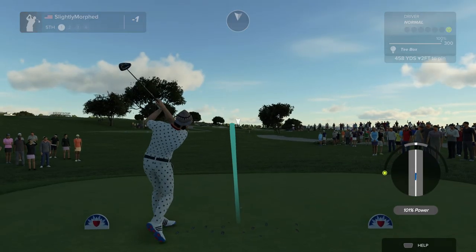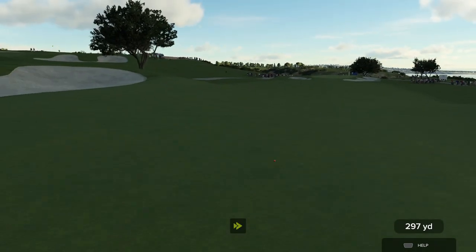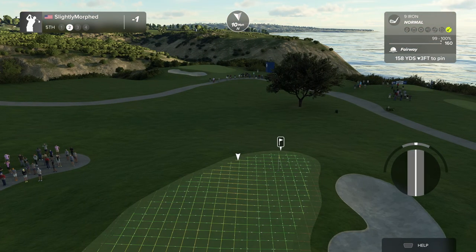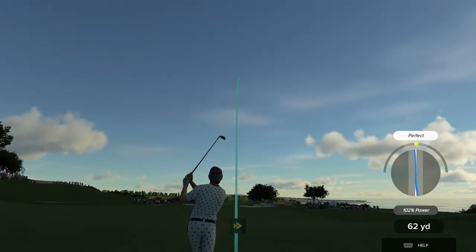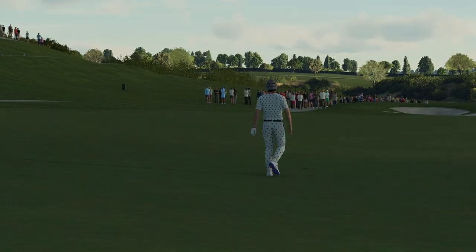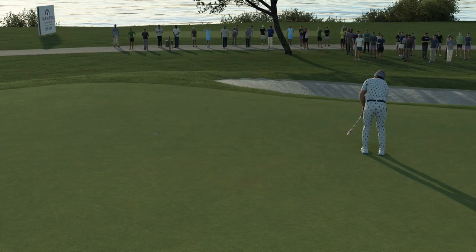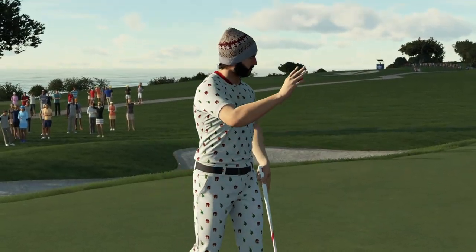Teeing it up on the fifth. Tee shot's looking good. This is about 160 to the pin, wind in the face. Oh, look at that — right to the hole! Nicely done, not iron, just stuck there, 13 feet to the hole. Pushed it into the hole! Oh, that shot was a beauty. That candy cane putter is very distracting.